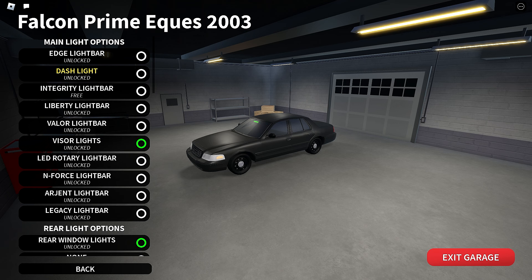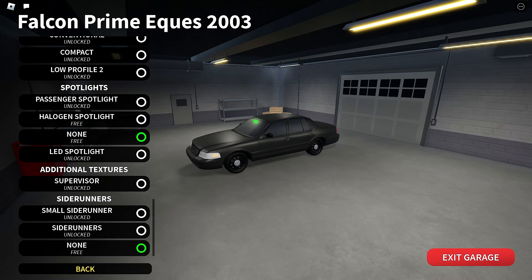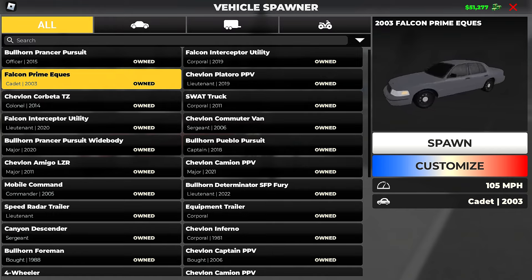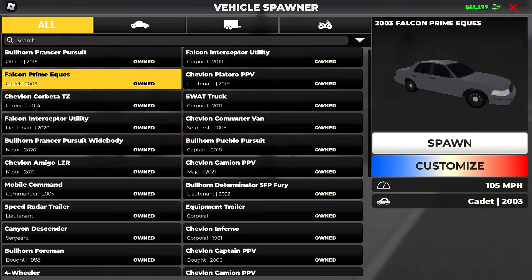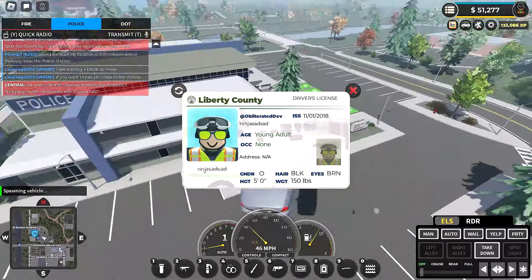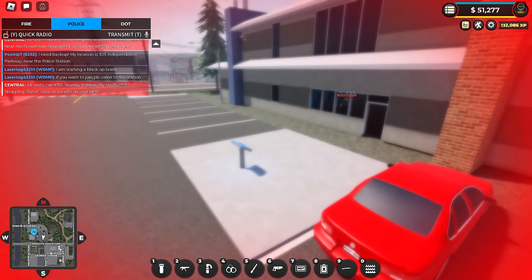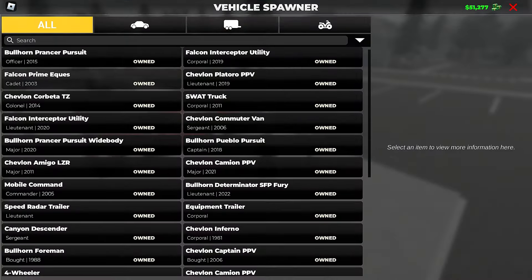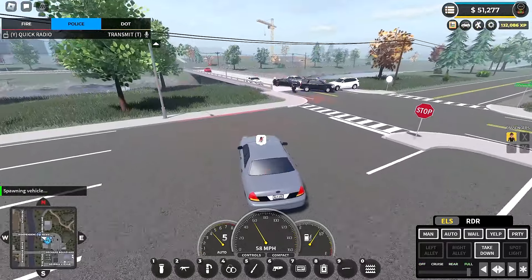With the customization pass, you can make the car yours — change the light bar options, dash lights, side runners, colors, design, and what's on the car. It allows you to make your car fully undercover or go slick top with just dash and visor lights. For 400 Robux it's pretty reasonable. I cannot stress this enough: if you have 400 Robux and are considering the FD pack, buy the Police Customization Pack instead. It is that good — you won't regret it.